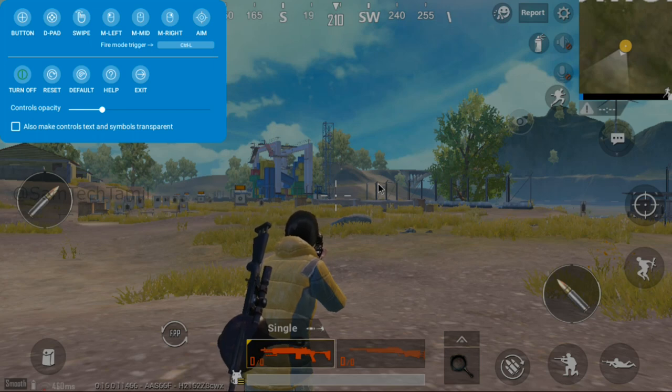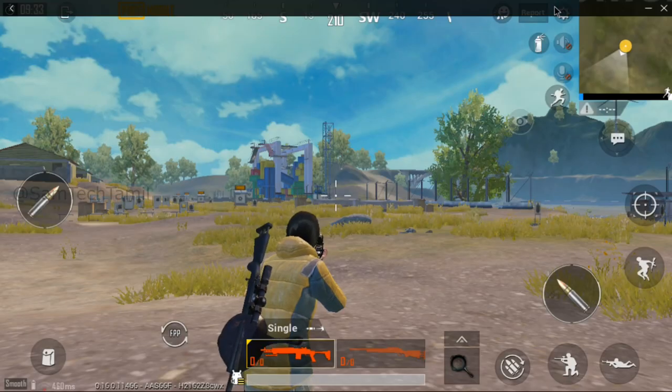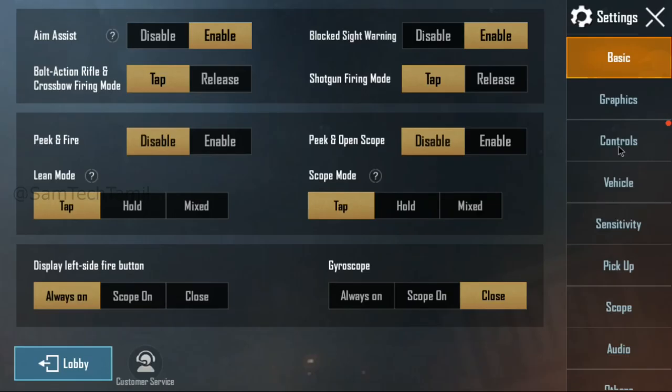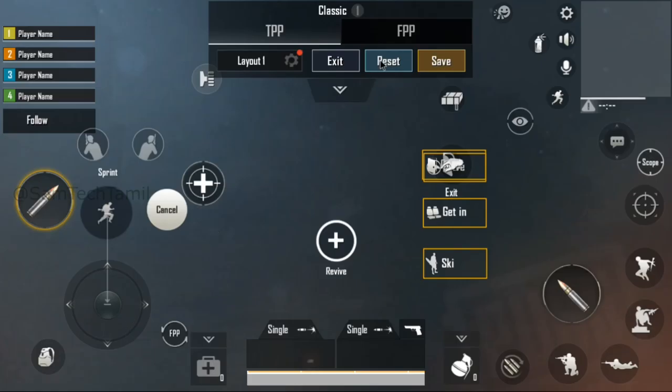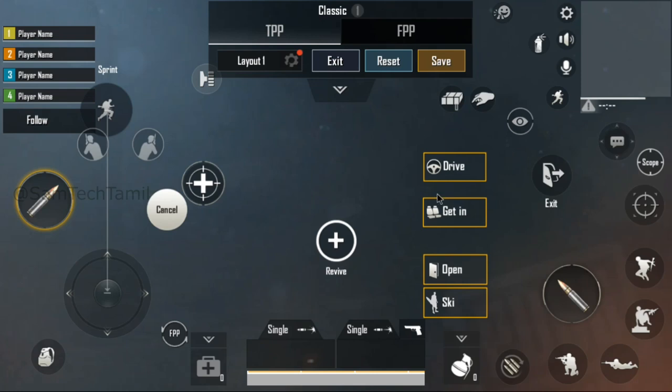If you want to use the XS button, you will be able to get the XS button. You have to check the game settings. In the game settings, there are options for the game setting and the customize. If you want to reset this, you can reset this. You need to adjust the game settings.